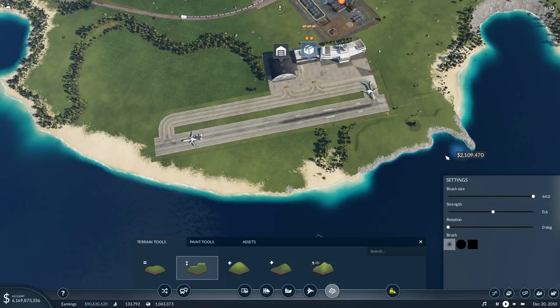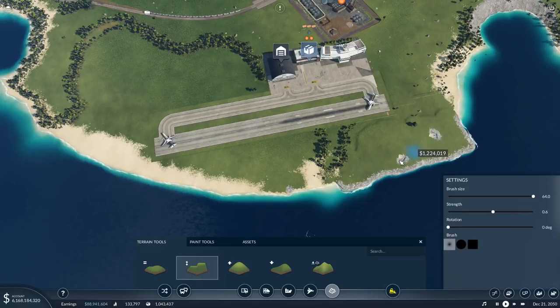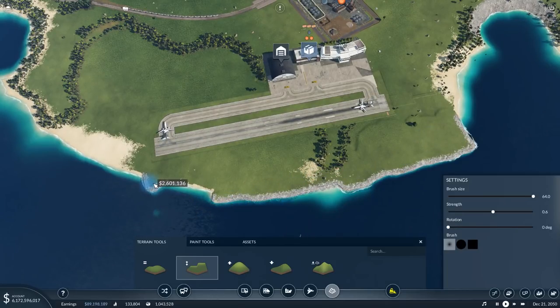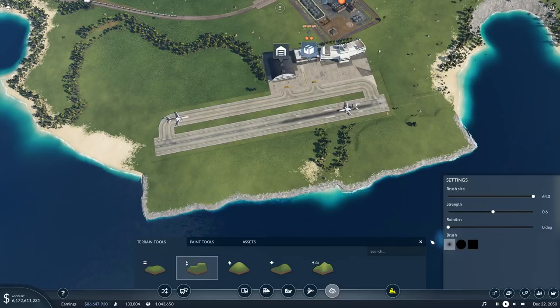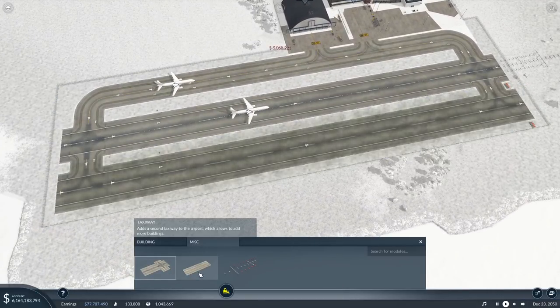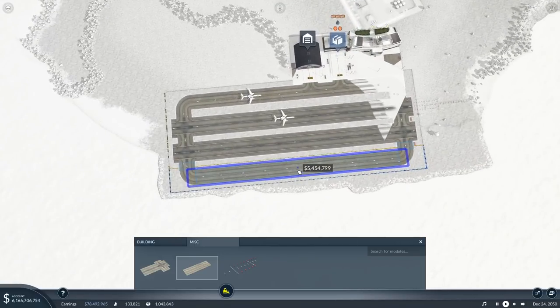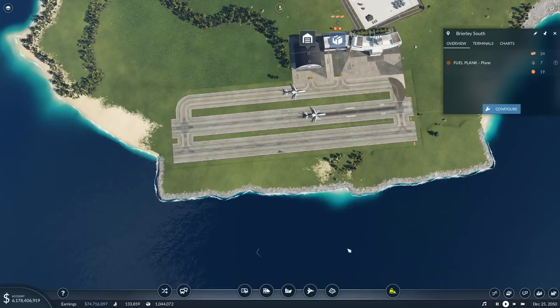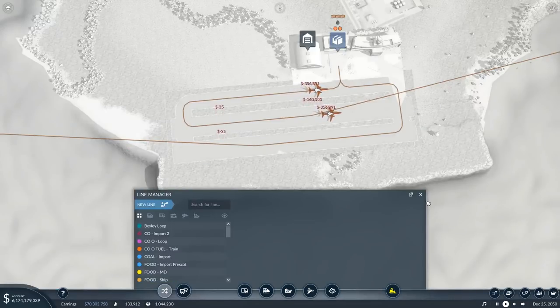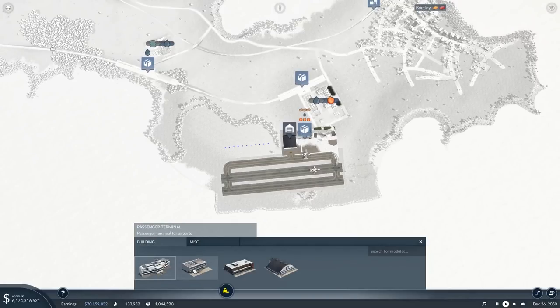I'm going to go out quite far and bring this down to add an additional runway. Then configure miscellaneous - boom, runway right there. A second taxiway builds to the airport allowing us to add more buildings. We'll keep it as it is since they can drive across anyway.